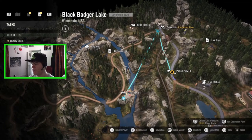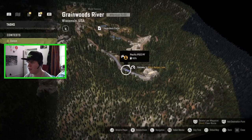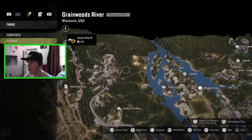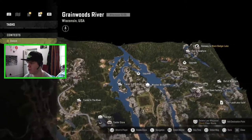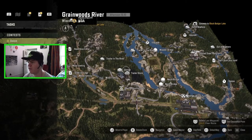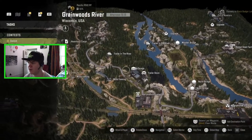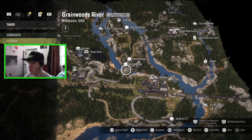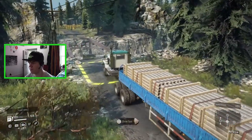And here we are in Grainwoods River - we are back with these low-rendered trees, they still haven't fixed that which is a bit annoying. We've popped out of the left tunnel this time. In the previous episode we came through this tunnel and explored all of this area. I think we're going to go for the north bridge first because it's probably the easiest one to get to - most of it is on tarmac, we go right past the garage and the rail production plant, and the north bridge is just right here. Let's get on with it.